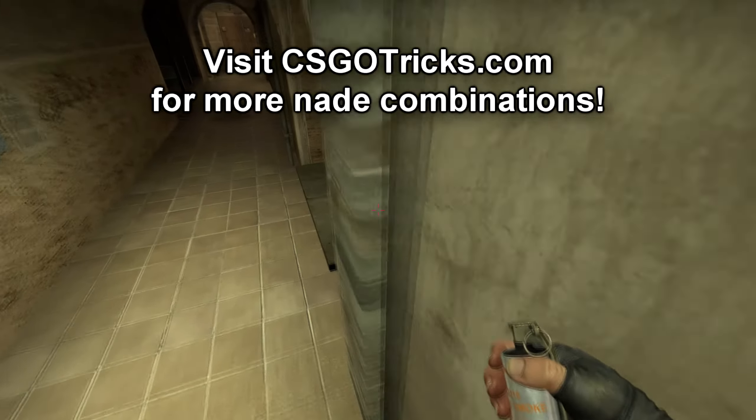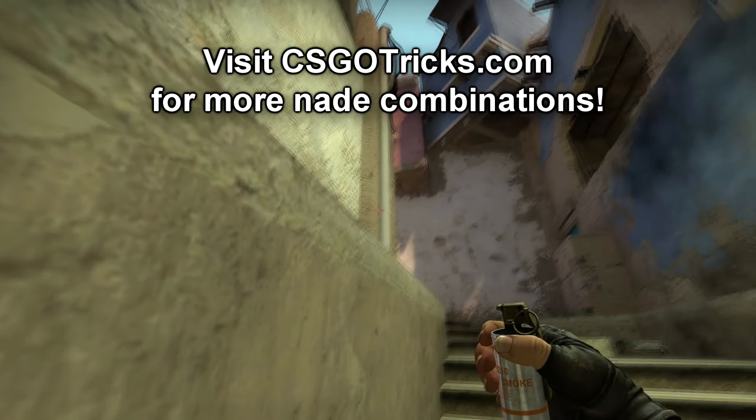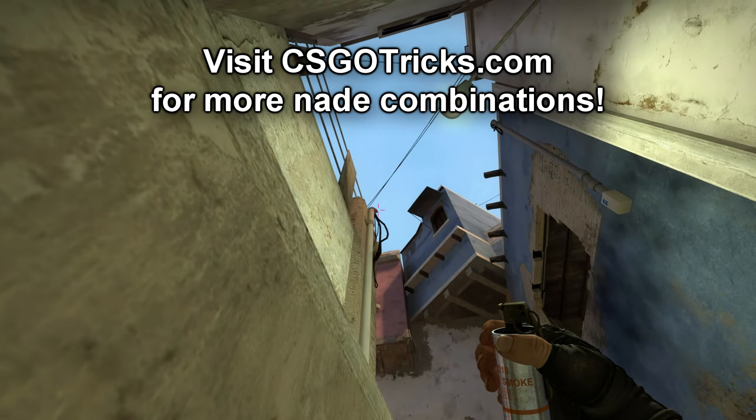Position yourself towards the left side of underpass, then crouch, aim towards the right of the pipe, stand up and throw your smoke to the top of connector.